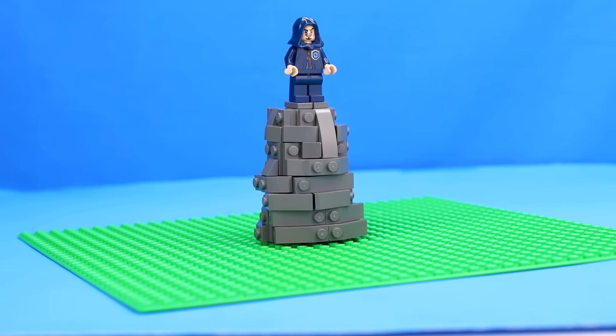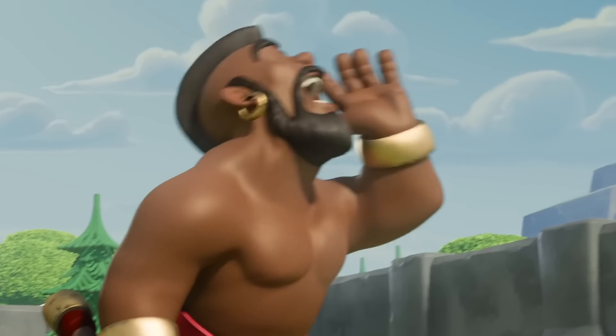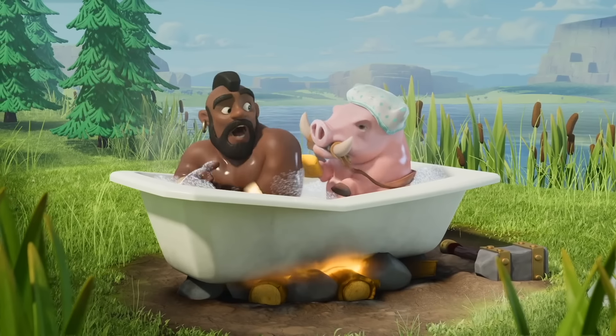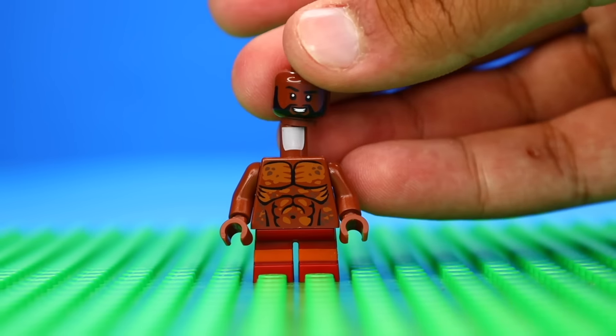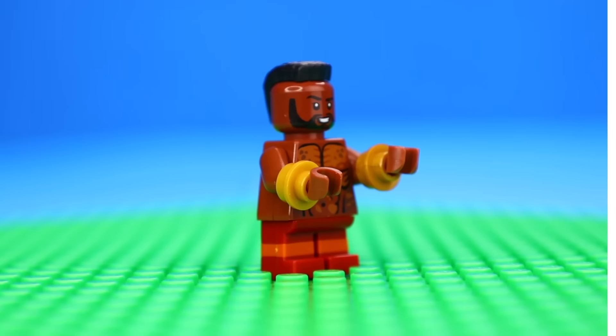I plopped the wizard on top to shoot some fireballs, but next we need to build something to attack this tower, so I'm going to build the Hog Rider. To build the Hog Rider, I used some legs, a forty-dollar torso, a head and hair, before adding golden studs underneath his arms to represent the ice that he has on his wrists.